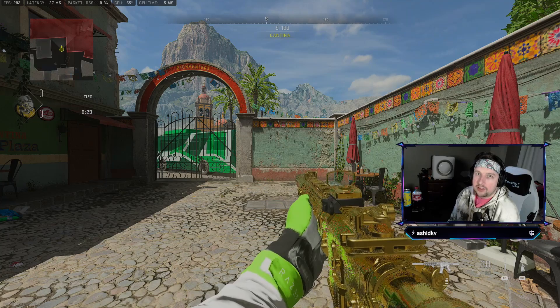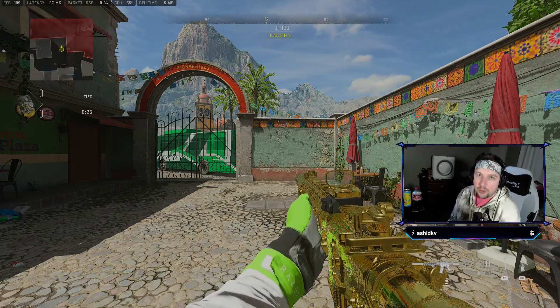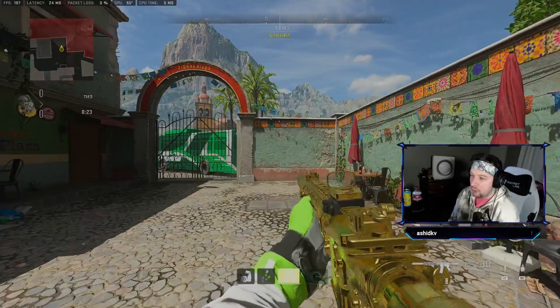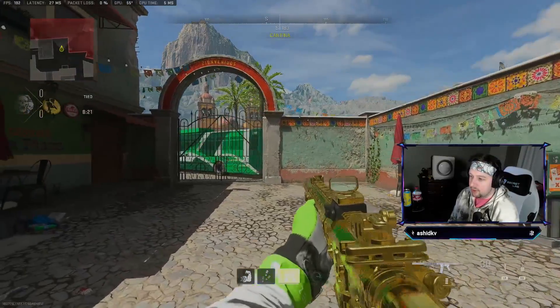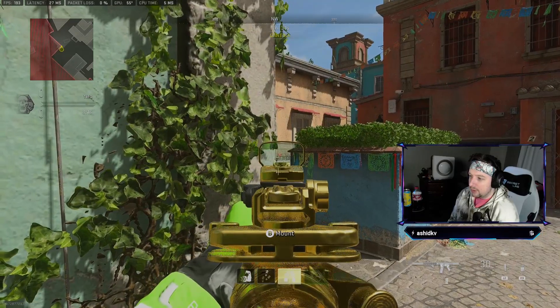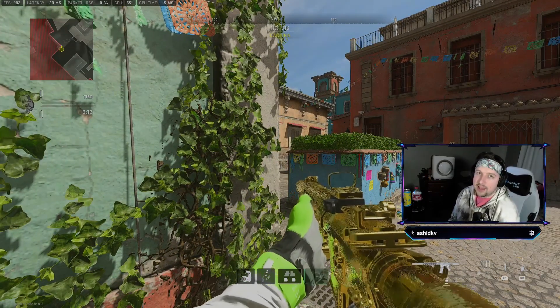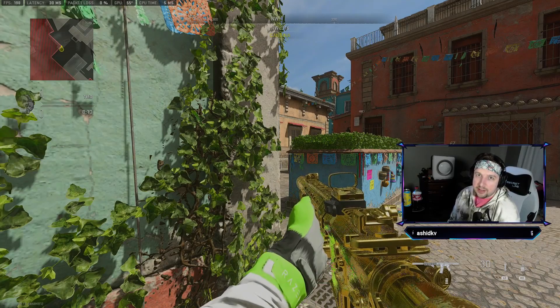Just overclock your controller and get your settings dialed in. Set it to zero and raise it by 0.01 until you get no stick drift. If you just leave it at zero, you'll always have stick drift — and you definitely don't want it on your left stick, because you'll be constantly moving. If you're trying to hold an angle, you'll just be drifting and have to keep correcting yourself, which is really bad.